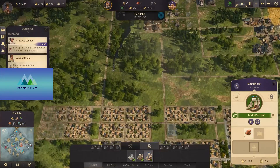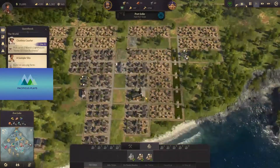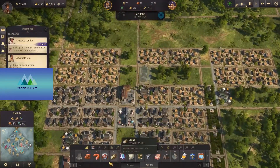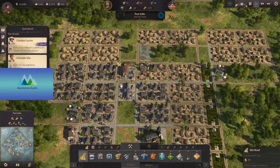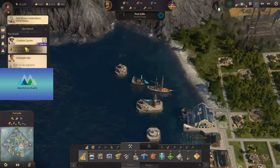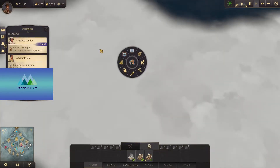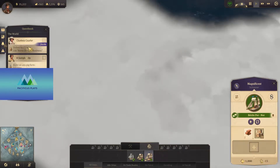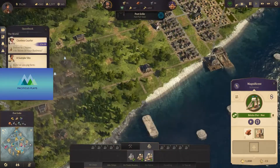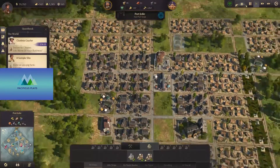Now we're here in Port Jolie, we've reached a nice kind of equilibrium here. Let's see if we can upgrade the downtown. That's right — we can build a school now, and so now our workers can be upgraded to artisans. Let's build this road across here. And now we can upgrade here, and then we can finally start the quest. Let's upgrade this unit right here, right next to everything. Do they have everything they need? They do.